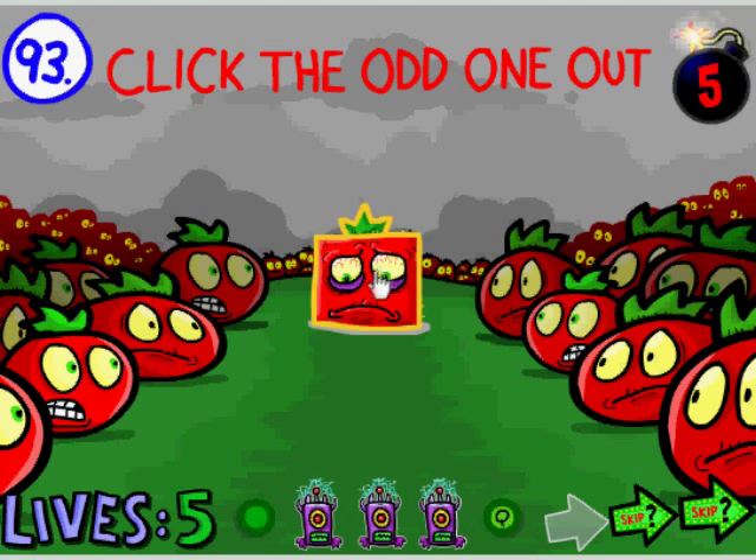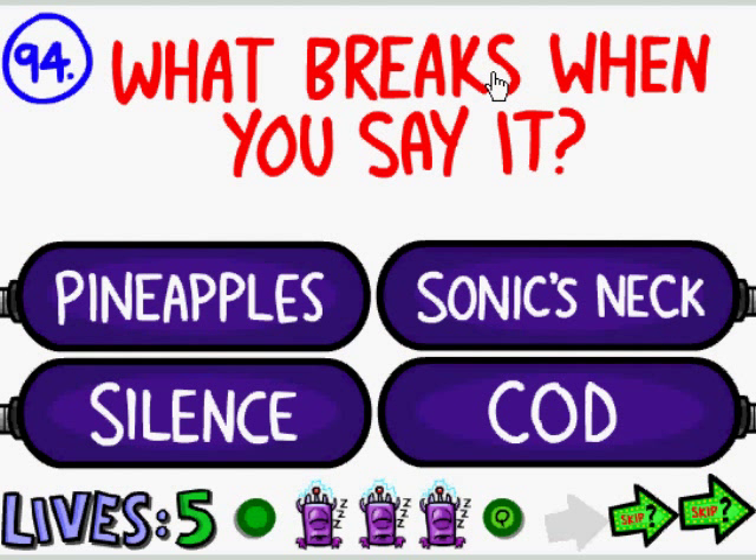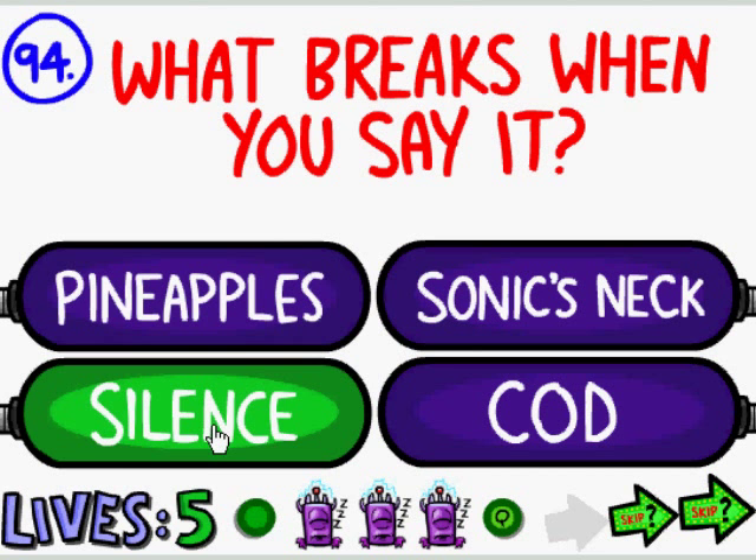The odd one out — imagine that you don't click any of these, you actually click the odd one out. What breaks when you say it? Silence — because if you said silence, you're not silent, therefore silence breaks. Imagine that.